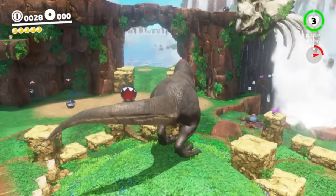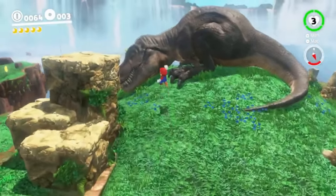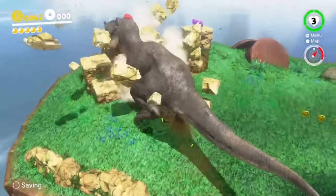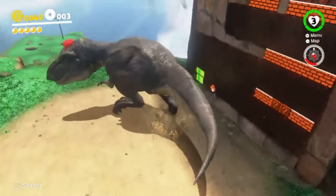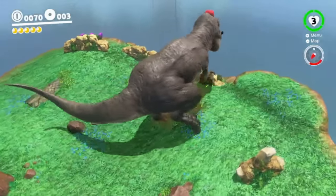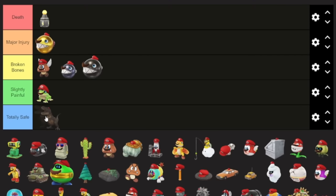Then there's the T-Rex. This would be dangerous by itself, but in Cascade it's always sleeping. And once we actually do capture him, nothing can hurt us. We can run through all the enemies and break all the rocks here without a single scratch. I definitely would not feel this way if someone else captured this dinosaur, but if you're the one in the capture, you are totally safe.